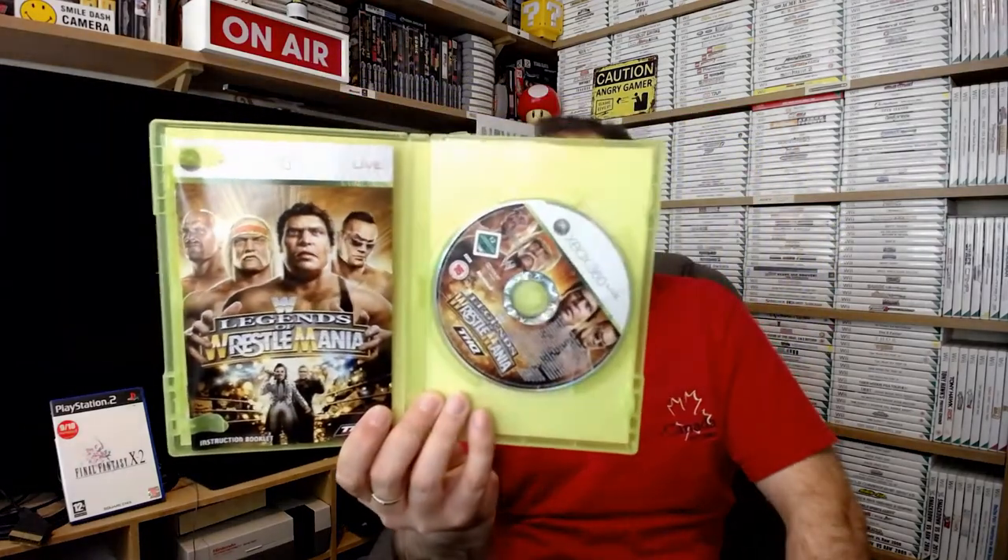Next up: Legends of Wrestlemania. There's the Hulkster, Steve Austin, Andre the Giant, The Rock, Jimmy Hart and Bobby The Brain Heenan on the front. I played this on the PlayStation 3 and I couldn't get to grips with it. I like the idea of going through the old WrestleManias with old commentary on there, but when I got to play the game it was a bit naff. Nice idea, shame about the execution - but you can say that about a lot of games.